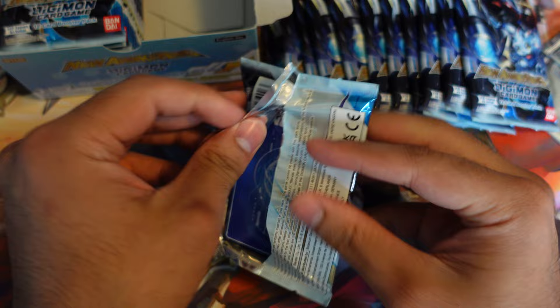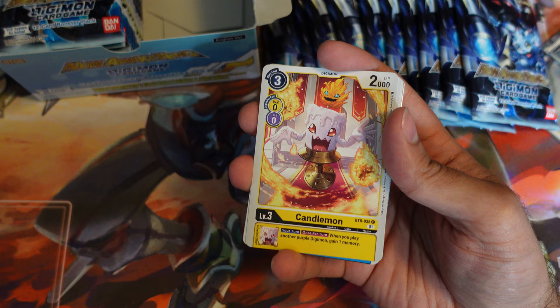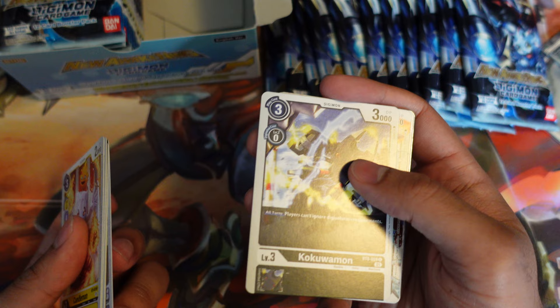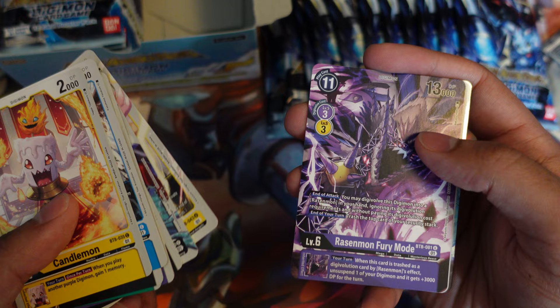So we got Candlemon, Captain Hookmon, Catchmamemon — lots of cool Mamemon cards in this set. Psychmon, a new Floodgate, and another new Floodgate, Kokuamon — the black one there. Surfimon, 13,000 Vanilla there, Cherubimon, Rasenmon Fury Mode, Gurimon, and Frost Velgimon for a rare.